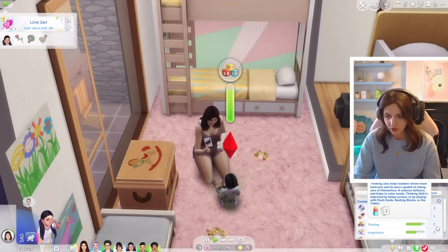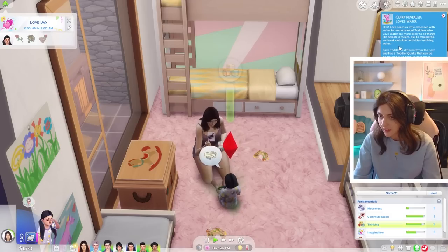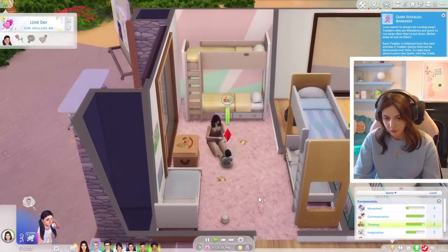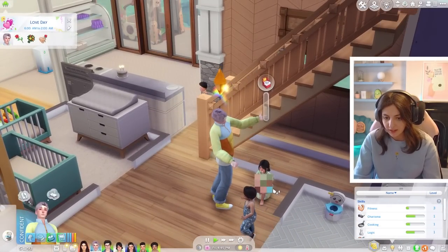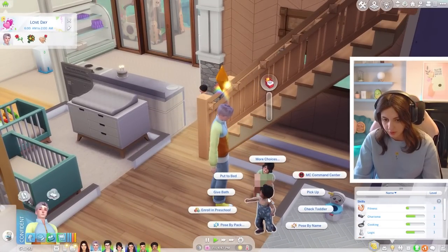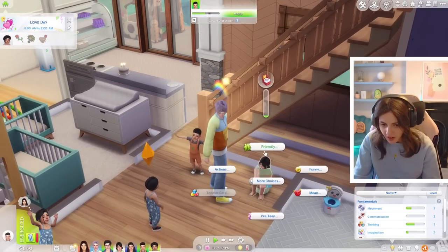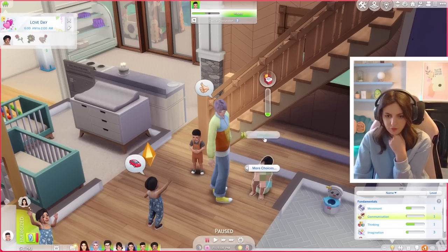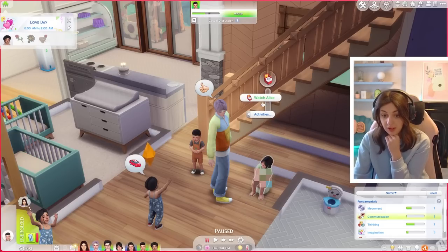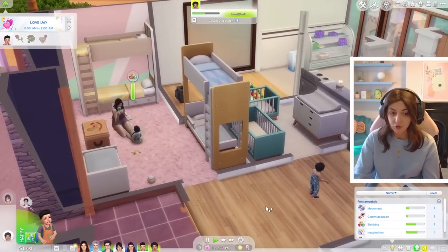Thinking is the skill to get up to level three, and then once she's done that we'll work on communication. Love loves water - why don't you go have fun in the sea? We're right next to a big puddle of water! Alice can now use the potty chair on her own, but it always helps to have adults assist. Rosalie reached thinking level three, so let's go ahead and work on teaching her to talk. Let's get rid of these piles of food from Quinn chucking it everywhere.